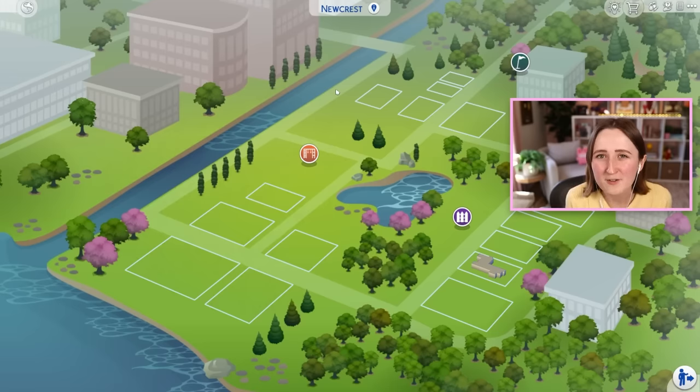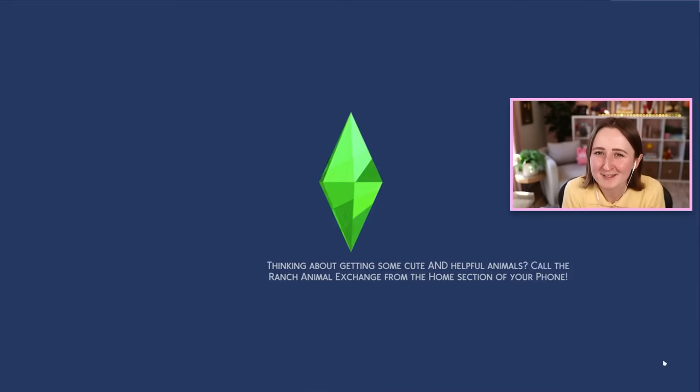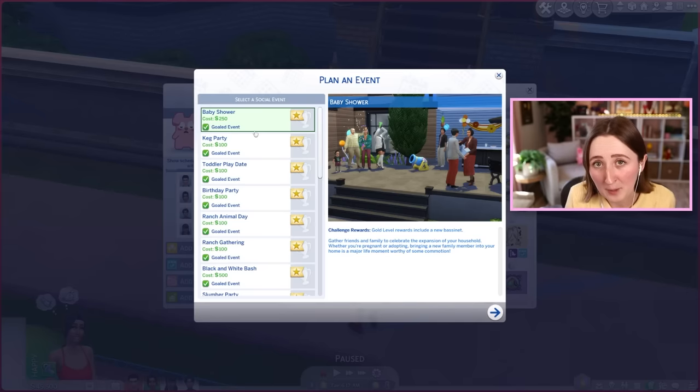I built a house with the new party pack, but I have yet to use it to build an actual party venue, and that's kind of the whole point. So today I was thinking we could try to use the new Party Essentials kit to build some sort of party lot.